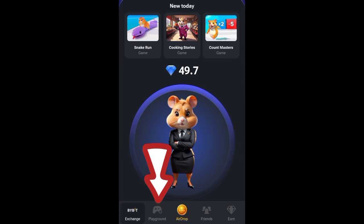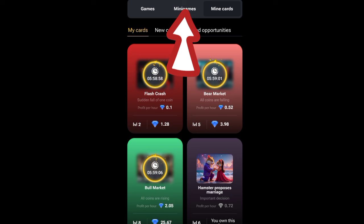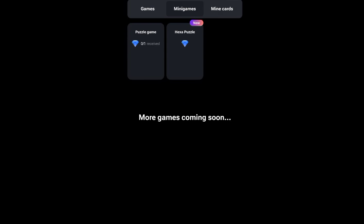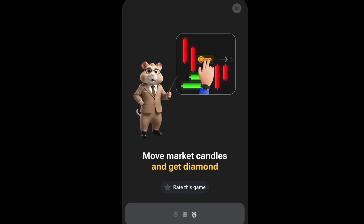Hamster combat minigame today to get your diamond. New member, simply click on the playground and click on mini games above. Right here on this page, click on this one that has red and green candles.